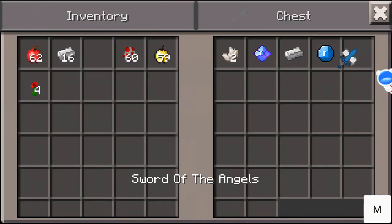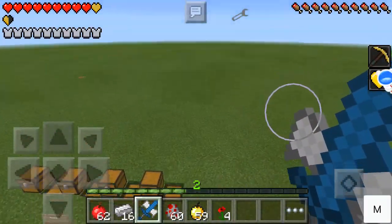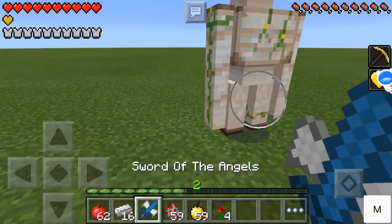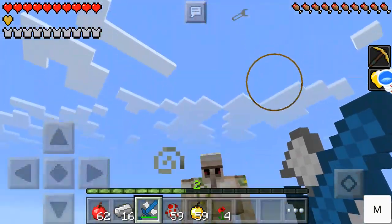Next is the sword of the angels — two nether quartz, a power gem of jumping, an iron ingot, and an aquamarine. It makes the enemy go up into the air.